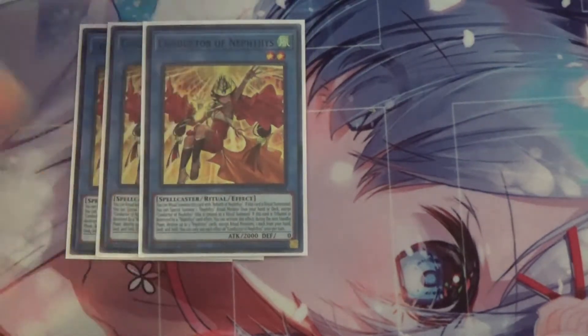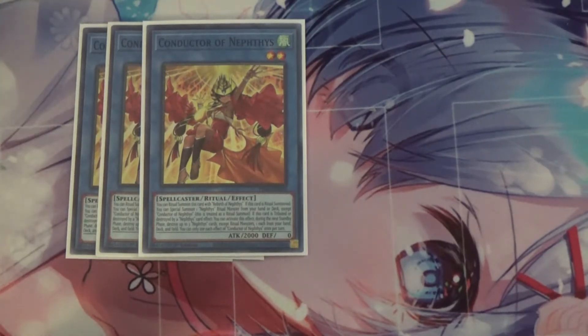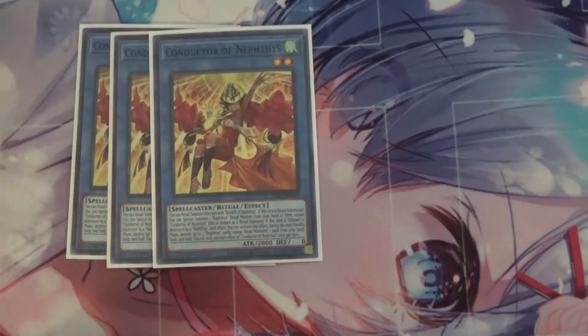First off, I run three Conductor of Nephthys. You can ritual summon Conductor with Rebirth of Nephthys. If this card is ritual summoned, you can special summon one Nephthys ritual monster from your hand or deck except Conductor, and this is treated as a ritual summon. If this card is destroyed by a Nephthys card effect, you can activate this effect during the next standby phase to destroy up to three Nephthys cards — one each from your hand, deck, and field. Conductor is pretty good because you can basically ritual summon your Devotee straight from the deck with no ritual spell needed — kind of like a Megalus before Megalus existed.